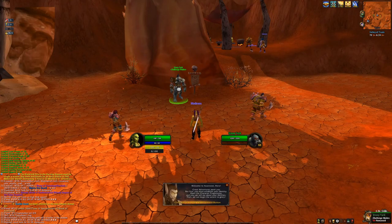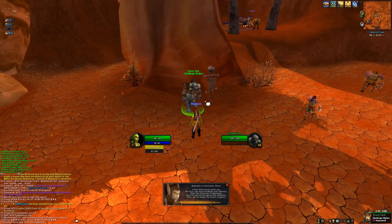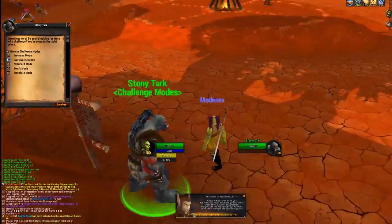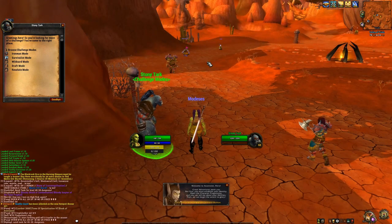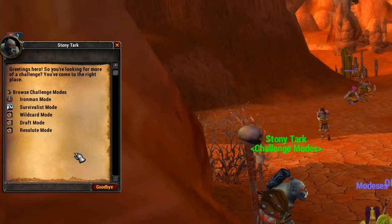I want you to find this guy, Stoney Tark. He's in every starting zone. The model might vary depending on faction. Click on this guy — he's going to display all the modes that you are eligible to get at the time being. Now normally there's also Feltouched mode, regarding which I've actually made a separate video. You may find it in the top right corner and down in the description below. However, Feltouched has been removed temporarily — it will be back soon. So today we're just going to cover these 5 modes that you see over here.